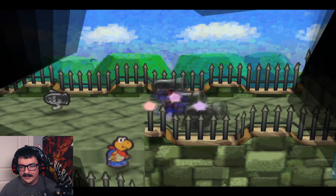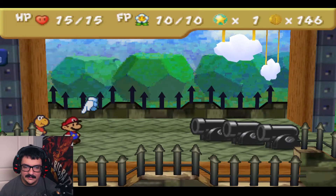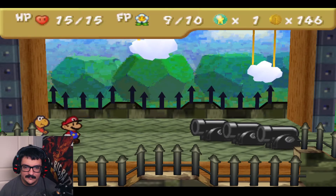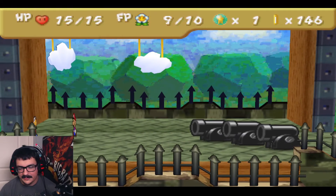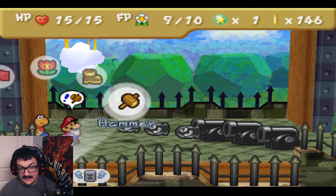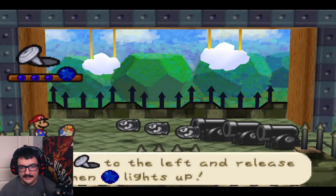I'm gonna use Kooper for this fight. You actually can use Bombette and make some of this a little bit easier. Dizzy did not work on them. I'm gonna charge up my hammer because I forgot how much armor these guys have. They have one armor — so they negate one damage. Power Bounce isn't going to do much against them. So I'm gonna do a Power Show to get rid of all those Bullet Bills I just spawned.